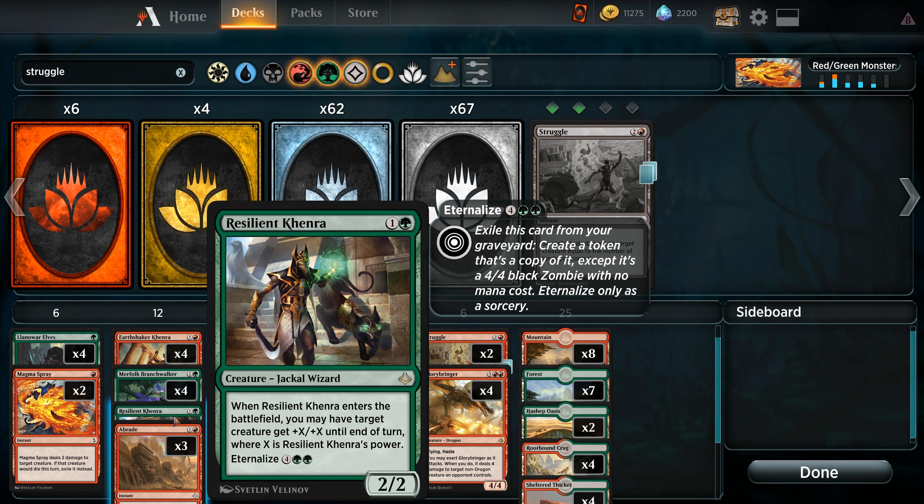We're playing a one-of Resilient Kenra because the green Kenra is just not as good as the red Kenra. For one and a green we have a 2/2. When Resilient Kenra enters the battlefield, you may have target creature get plus X, plus X until end of turn, where X is Resilient Kenra's power, and it also eternalizes for four and two green. When you eternalize something, no matter what size it was before, it comes back as a 4/4. On the rebound, we'll get to give something plus four, plus four.